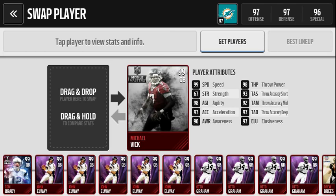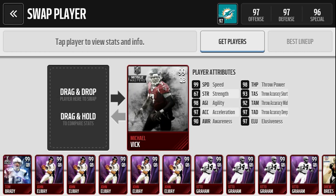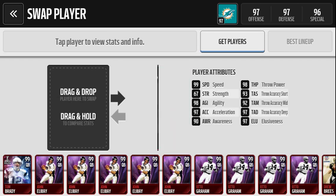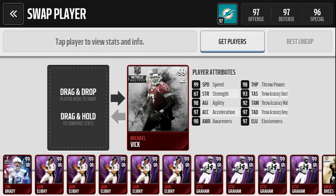What's up ladies and gentlemen, it is Madden Mobile Gods here with another installment of Madden Mobile. Today we are going to be talking about this absolute monster Michael Vick — the speed, acceleration, and agility of a Bo Jackson, with a 98 throw power, 97 accuracy deep, 92 mid, and 93 short. This guy is Bo Jackson with an arm, and that is no lie.